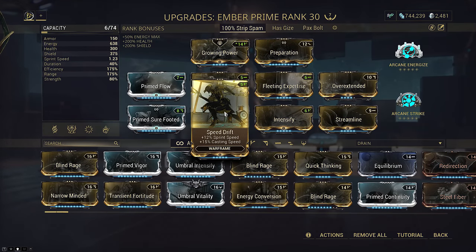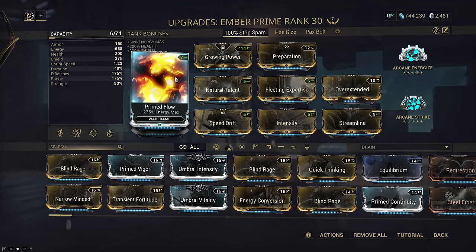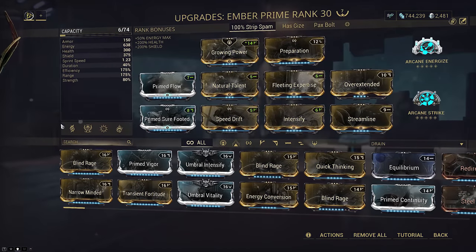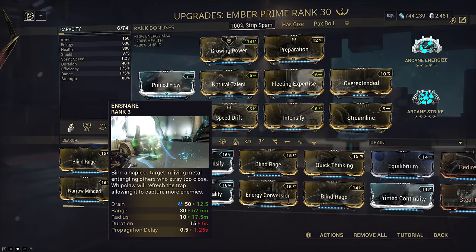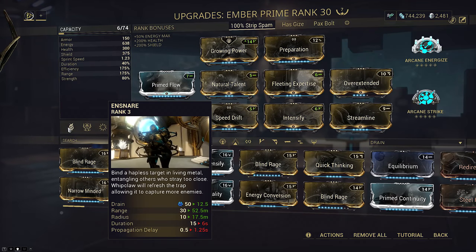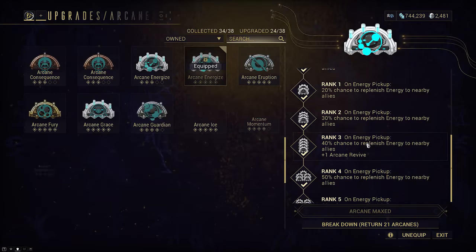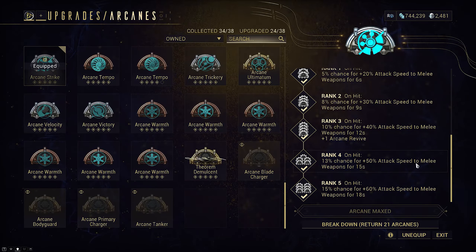Alternatively, you can drop Speed Drift for Rolling Guard if you want. Prime Sure-Footed isn't mandatory but nice to have because we will be using the Epitaph as a primer on this setup, which has self-stagger. Prime Flow and Preparation mean you can use this build straight out of the box without any setup. Finally, we have 175% range — not only is this the fuel for Fire Blast's armor strip, but we also Infuse Ensnare over her 1. This extra range allows us to pull everything in better to be hit by Vulcan Blitz, which only has a 6-meter radius. The nice part about Vulcan Blitz is it activates on every single kill; you don't have to kill a specific enemy like Marked for Death requires. For Arcanes, we've opted for Energize if you have energy issues, though you really don't need it. The other Arcane is whatever — I've opted for Arcane Strike for faster attack rotations.